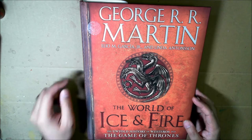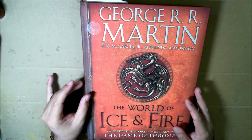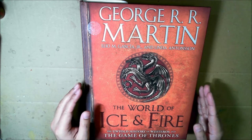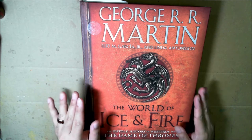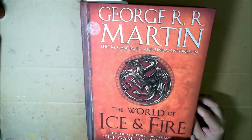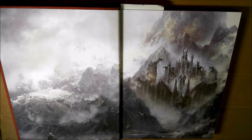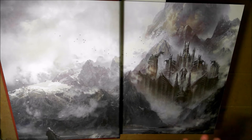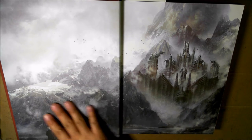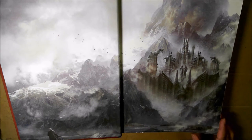The untold history of Westeros and the Game of Thrones. So this book kind of goes along with the other books, but it does not move the story forward. It is basically a fluff fiction lore book that kind of leads up to the novels. So it doesn't have anything about the rebellion, the king in the north, Ned Stark getting... almost got into spoiler territory. But what it does have is a lot of cool drawings, paintings, artwork of the different locations and characters in Game of Thrones leading up to the present.